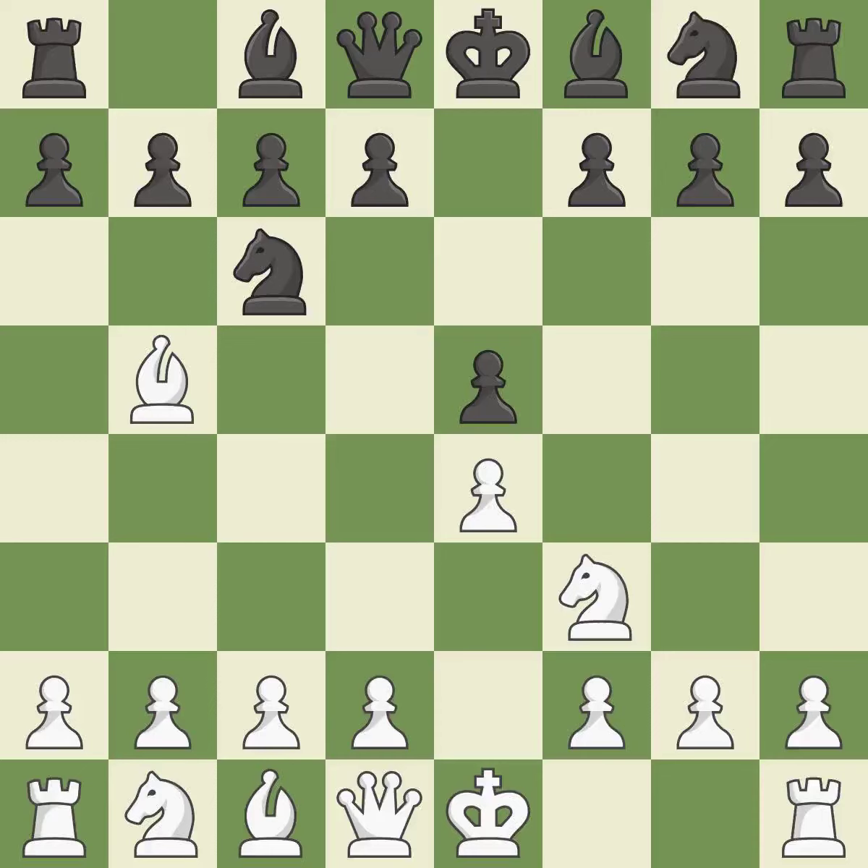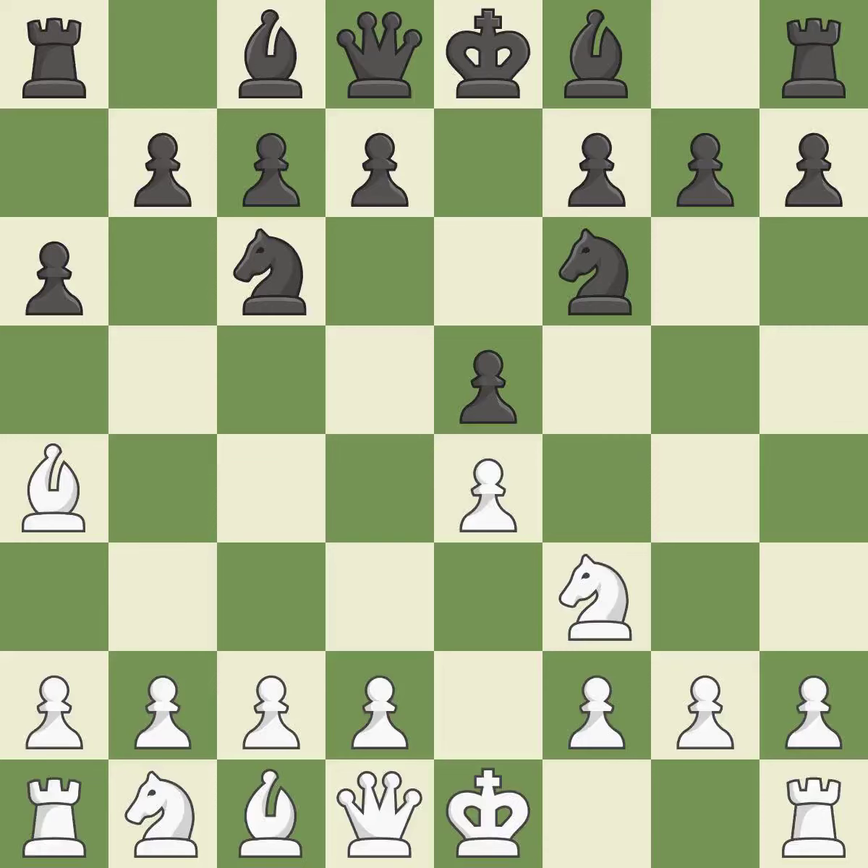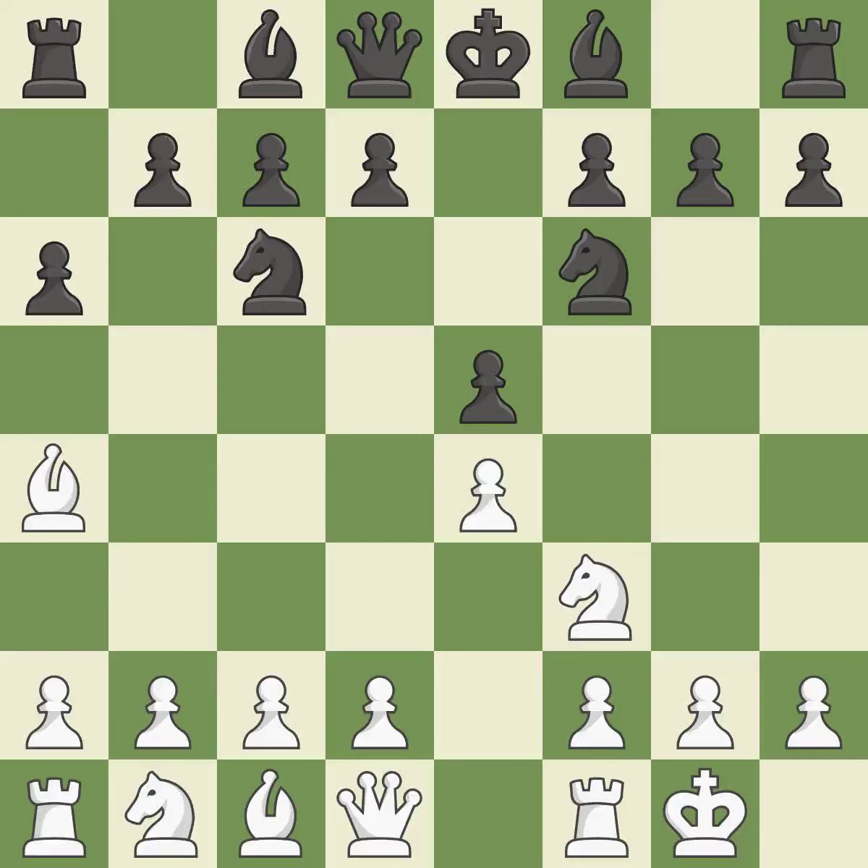The Rui Lopez Opening develops the bishop to immediately attack the knight on c6, the lone defender of the e5 pawn. A6 forces the bishop to decide — exchange or retreat. Ba4 safely retreats the bishop while keeping pressure on the knight. Nf6 attacks the undefended e4 pawn and develops the knight at the same time.